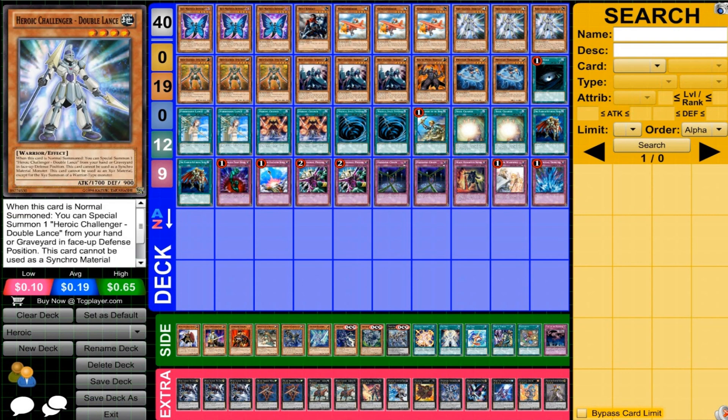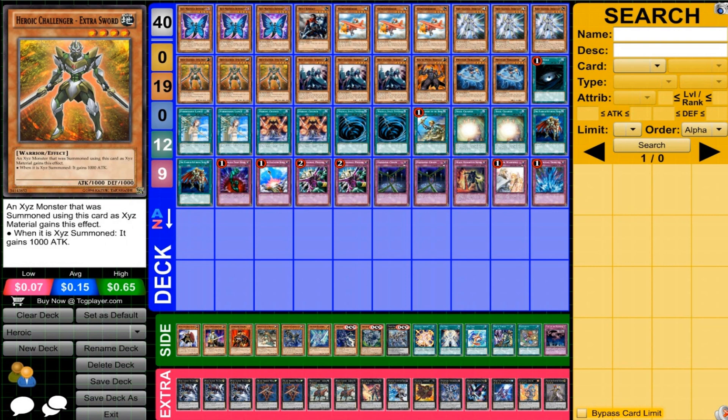And then three Heroic Challenger Double Lance. Double Lance is kind of annoying to use, but can be useful when you set up things well — hopefully with Dust Knight sending one to the Graveyard or getting two in your hand, depending on what you're doing. You can still swarm well with this, but because it's kind of an annoying card combo, it can be difficult at times. And then three Extra Sword — very nice that you can give an XYZ monster an additional 1,000 attack, helping out with a lot of different XYZs. A lot of XYZs are going to become a lot more potent, and it's going to make those Warrior XYZs pretty insane, and I'll talk about that in the extra deck.